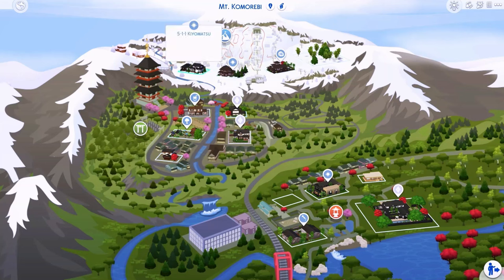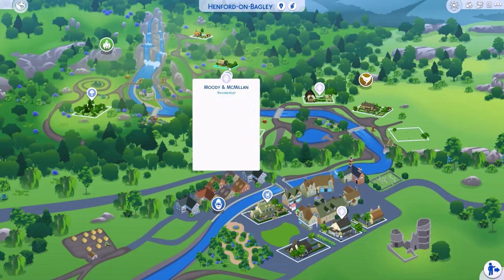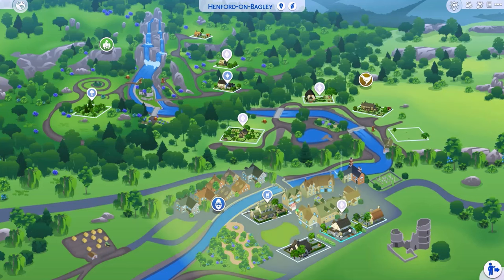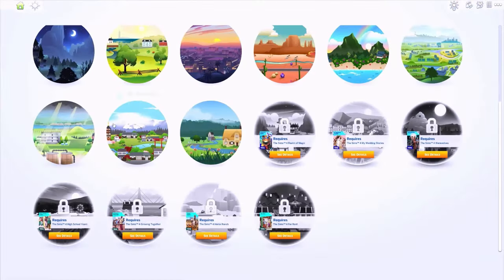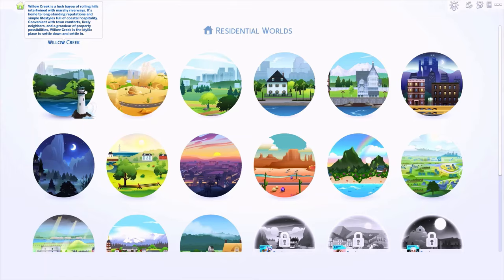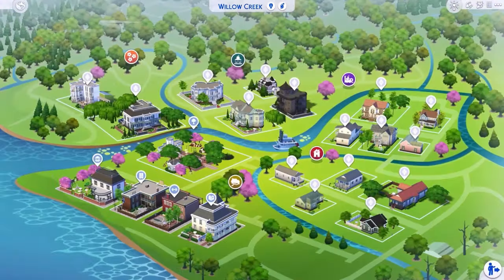I presume the save file was last updated after Evergreen Harbour, and Henford-on-Bagley came out pretty recently so she probably hasn't renovated that — it kind of looks the same as it is out of the box. I wonder if she's done updates to Realm of Magic, because I really want that pack but I always wait for sales. I'm going to go back into some of the worlds and actually check out some of the families in gameplay now.